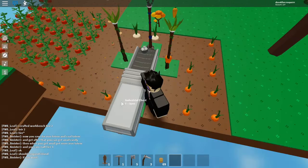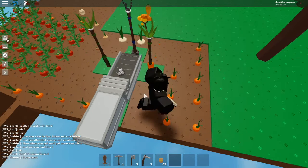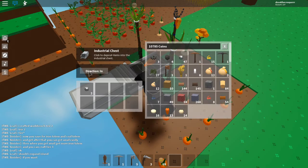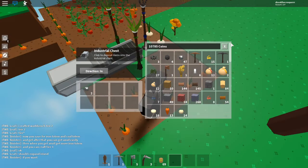What you're going to need is an industrial chest and a conveyor. And if you're wondering, it has to be the direction set to 'in,' otherwise it goes the opposite direction.